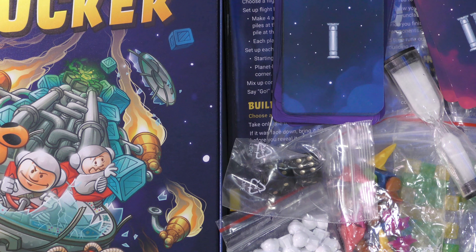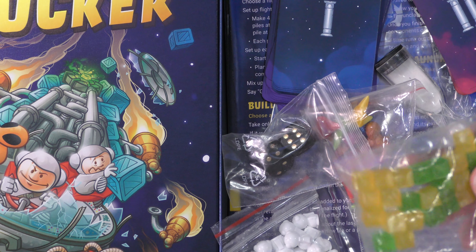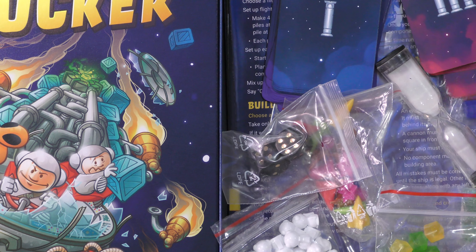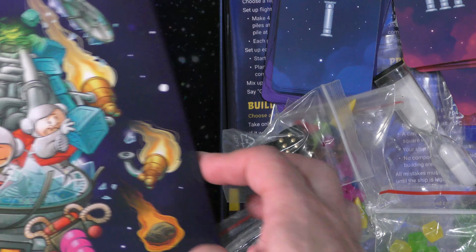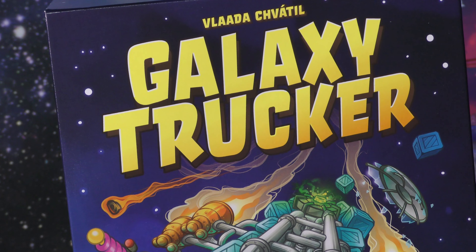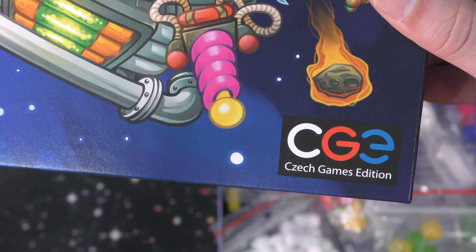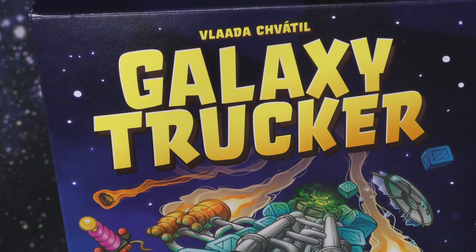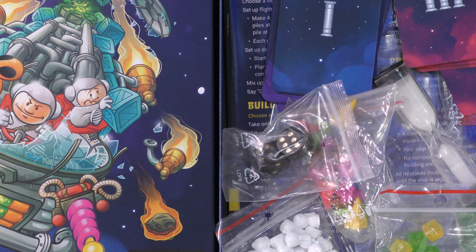From there you can see you get points at the end based on how many supplies you have on your ship — like these, or the red and blue ones. That is a basic overview of what's in the box and how Galaxy Trucker works. Enjoy — maybe you'll check out this game. Again, from Czech Games Edition, Galaxy Trucker. Thanks for watching. Please subscribe and like this video.